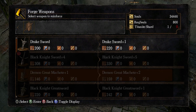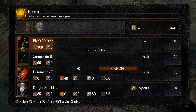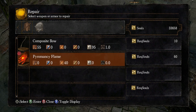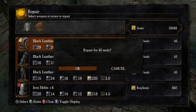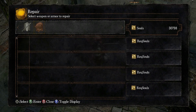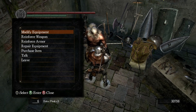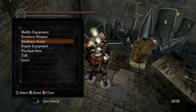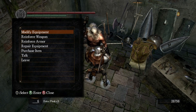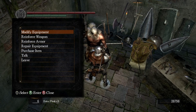I need another Titanite shard — I can buy those off him though; I have 34,000 souls. Repair all our stuff, night shield, spider shield — just repair everything. I need to buy a Titanite shard for 4,000 souls. I'll do that. Then reinforce weapon.